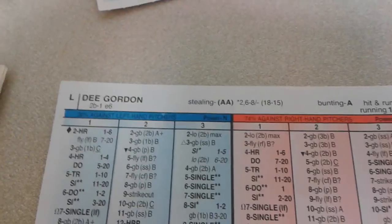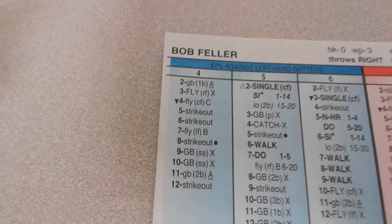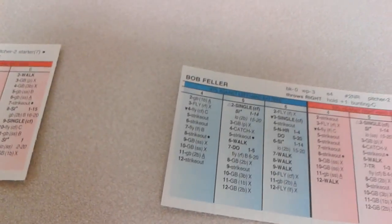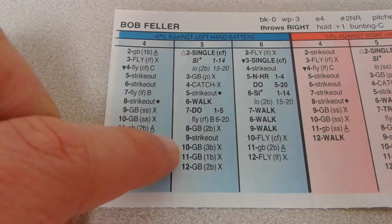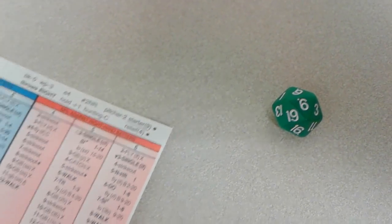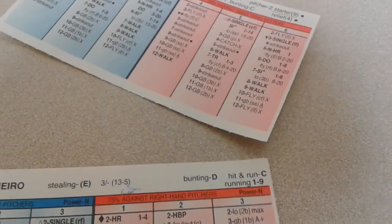Back to the top of the order — Dee Gordon. We get a 4-8 against a lefty — a strikeout. Bob Feller with the strikeout; he's gotten Gordon twice on strikes. It's Palmeiro — a 5-10, ground ball third base X. That's Schmidt, who is a 1. We get a 3, which is a good play — ground ball A — and that's going to end the inning via 5-4-3 double play.